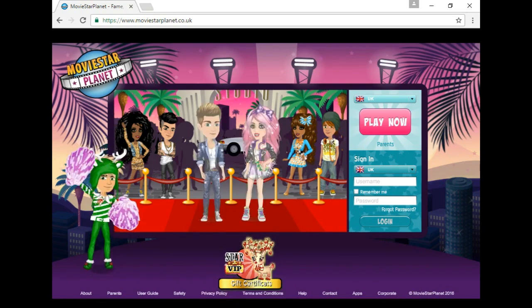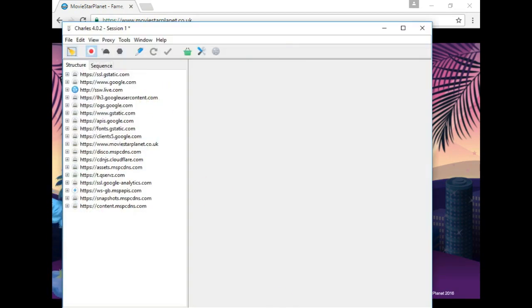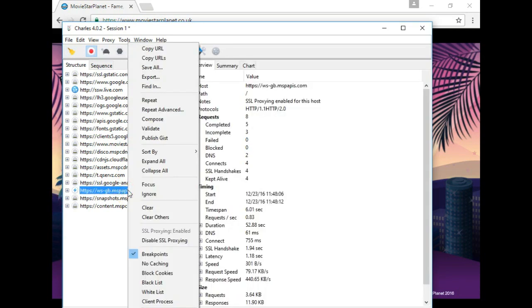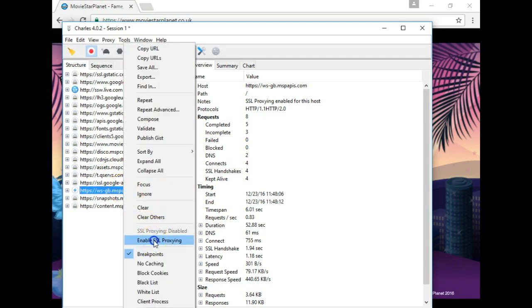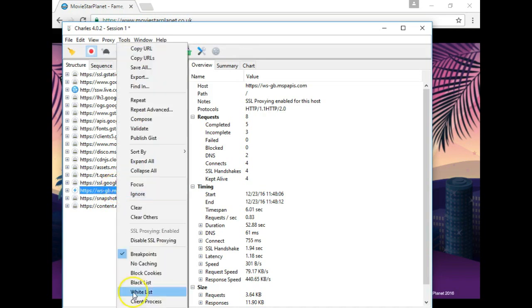So where's my Charles proxy? Okay, there it is. Once you've got that, just look for it. You just want to make sure — I might disable it because it wasn't working and then I'm going to re-enable. So just enable SSL processing and then make sure your breakpoints are set up for this.